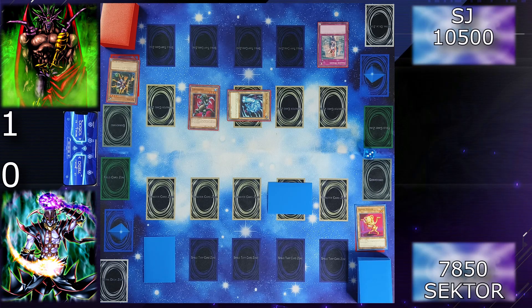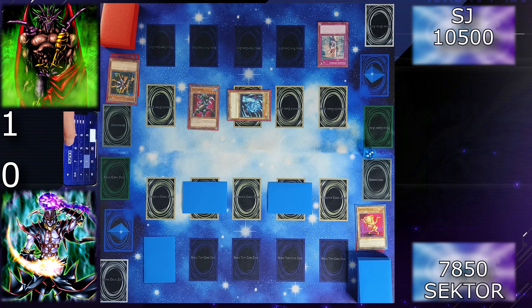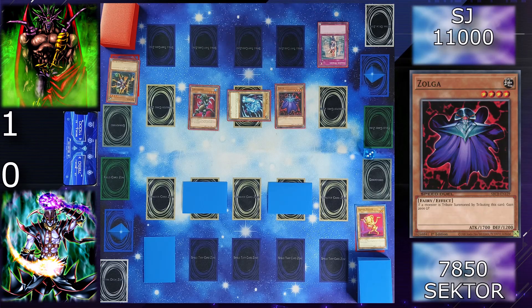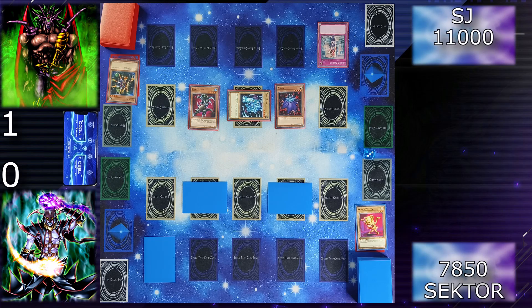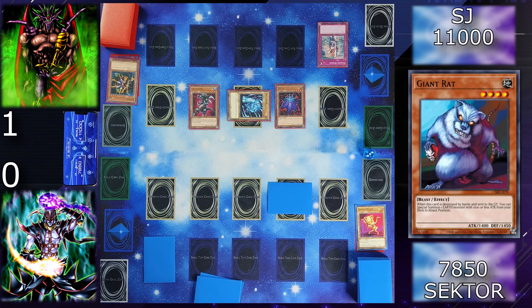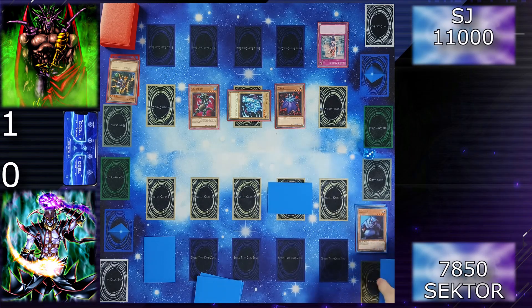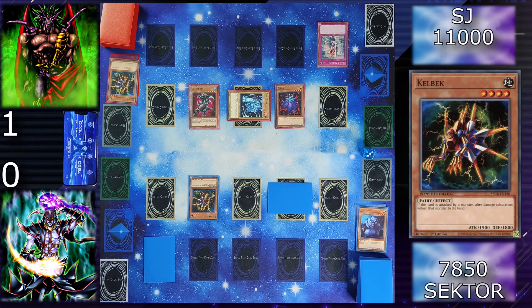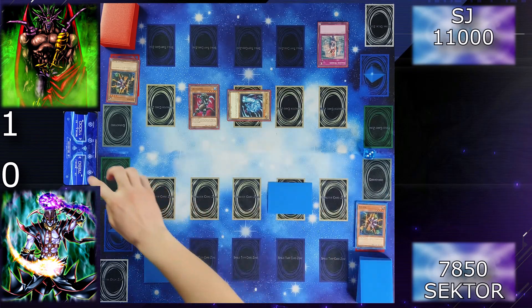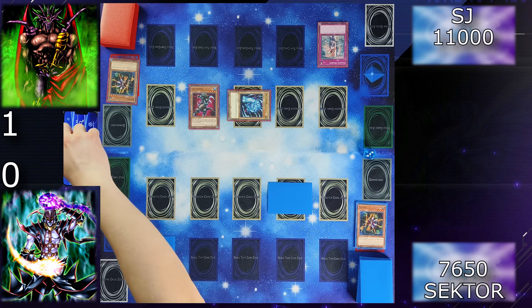Draw for turn — I will set one card and end my turn. Draw, I gain 500. This is very interesting. I'm going to summon Zolga in attack position. Not Berserk Gorilla yet. I enter battle — attack this one with Grenadora. You destroyed my Giant Rat, which lets me special summon from the deck one Earth Warrior monster with 1500 or less attack, so I choose Killback. I will attack Killback with my Zolga — return her to the hand, I lose 200. I end my turn.